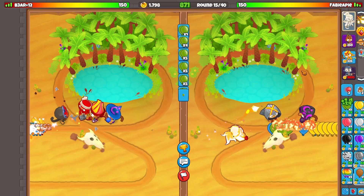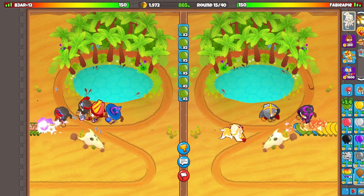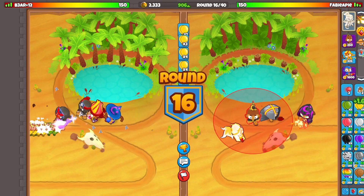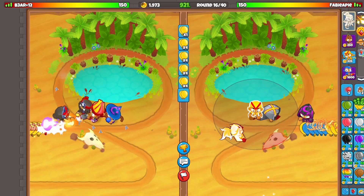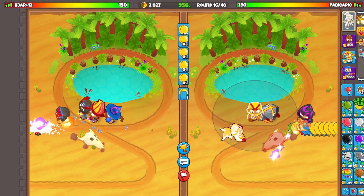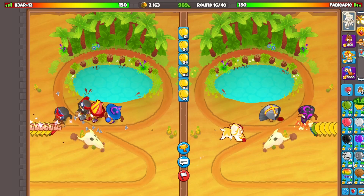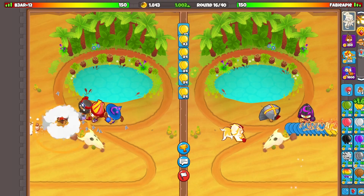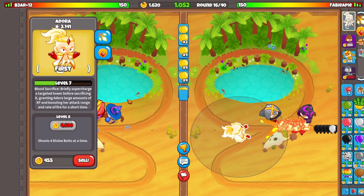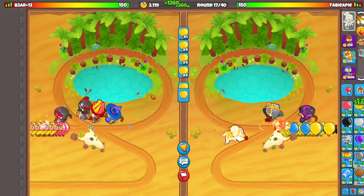So you do need to do some things for MOAB defense. There's a lot of options — you can go for top path wizard, middle path boomerang, or bottom path which won't do enough damage but will at least push them back. You can go for super monkey — that's what the super monkey is for in this strategy. You also have your Adora abilities which will help out a lot. Just remember this setup alone is not going to defend MOABs.